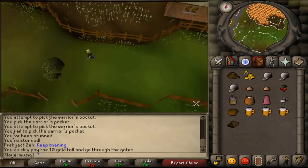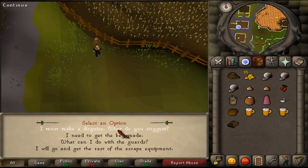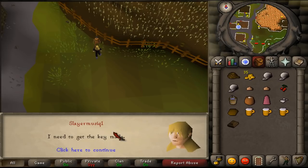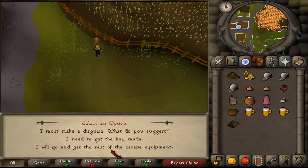Here you will find Leela. Talk to her. Say: 'I must make a disguise. What do you suggest?' Then ask: 'I need to get the key made.' And: 'What do I do with the guards?' Then say: 'I will go and get the rest of the escape equipment.'